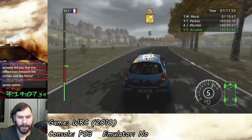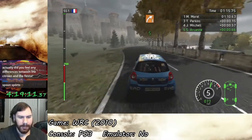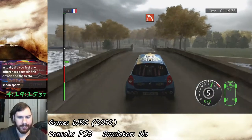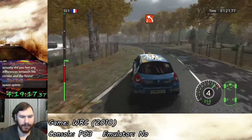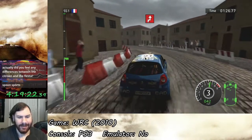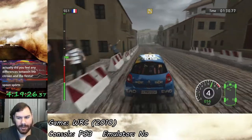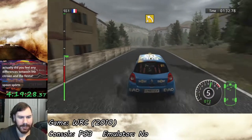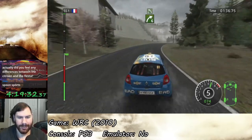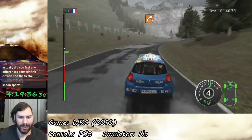Feel any differences between the Citroen and the Fiesta? I personally didn't feel anything, unless it's glaringly obvious - like the difference between the R2 cars and this Clio. I don't really notice vehicular differences too well. I'm glad this game has the whole 'stab the throttle to straighten out a front wheel drive car' mechanic. It's moist time. Those slides were scary as hell, but that was also really fun to catch.